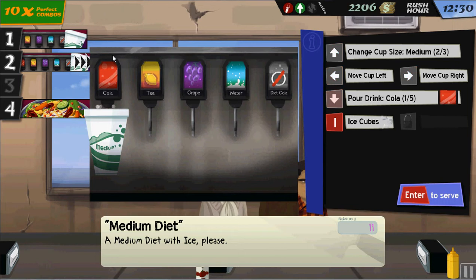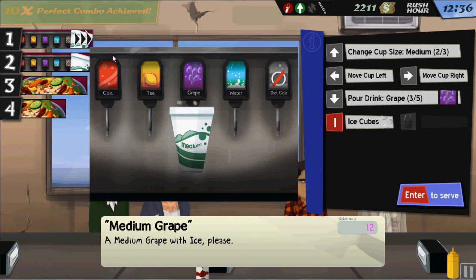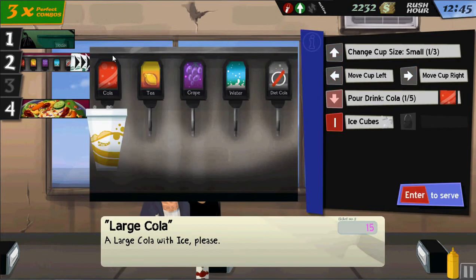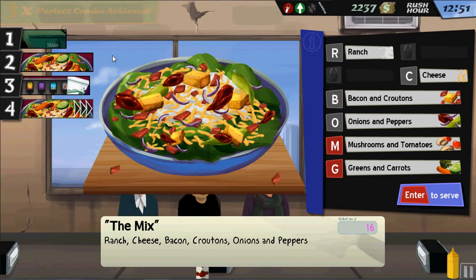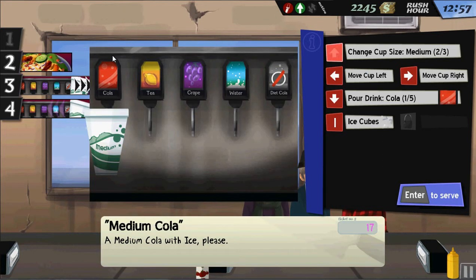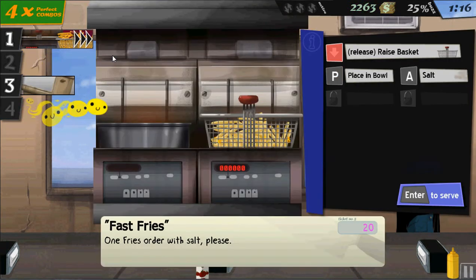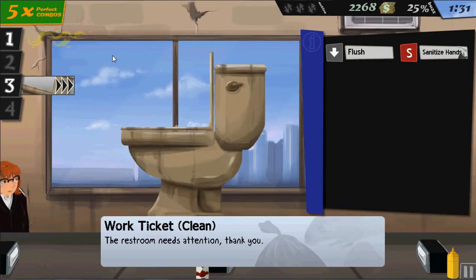Darn it! I accidentally served him what he didn't want — ice, ranch cheese, kids' delight, greens carrots — and a large coconut. God darn it! Terrible. So I'm trashing everything and sanitizing. Three medium cola with ice, then ranch cheese, bacon, onions, small water with ice. Finally. When you first start out, rush hours are absolutely crazy, because nobody has the patience to wait — you don't have anything making them wait, no table snacks like breadsticks.